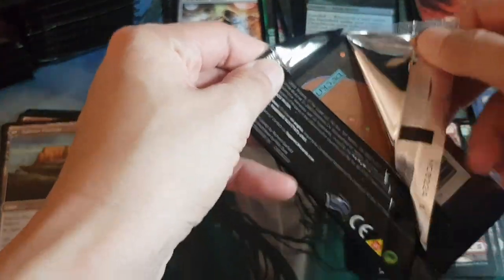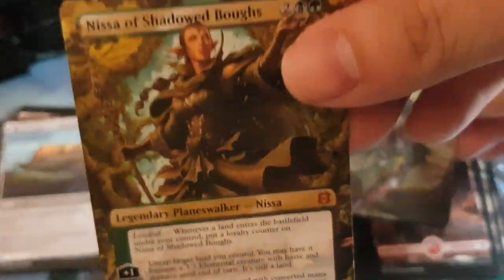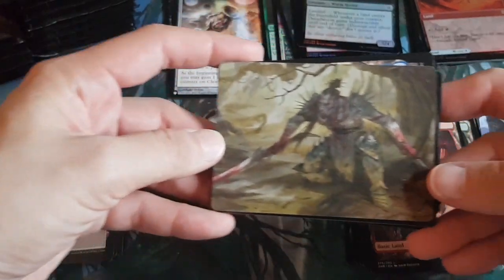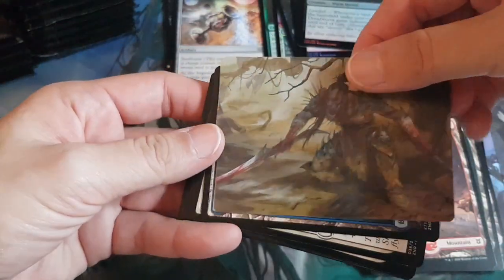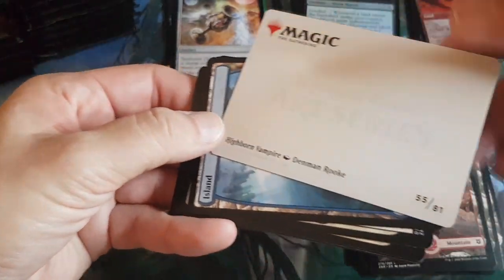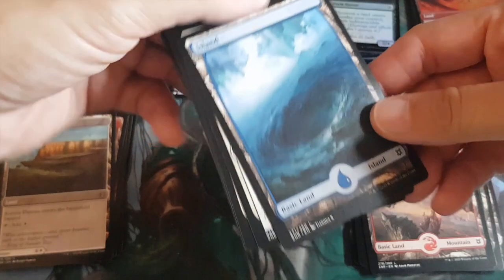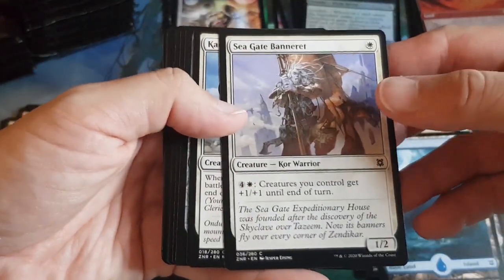First planeswalker pull! A full art Nissa of Shadowed Boughs — two generic, Golgari black and green, starting with four loyalty. Landfall as a static ability — I think this is the first planeswalker with landfall as a static ability. Amazing pool! And then a foil to follow. Monica's turn now — hoping we get another planeswalker.